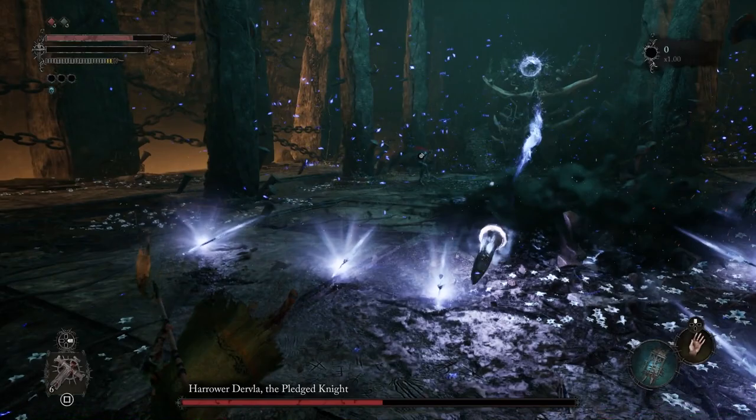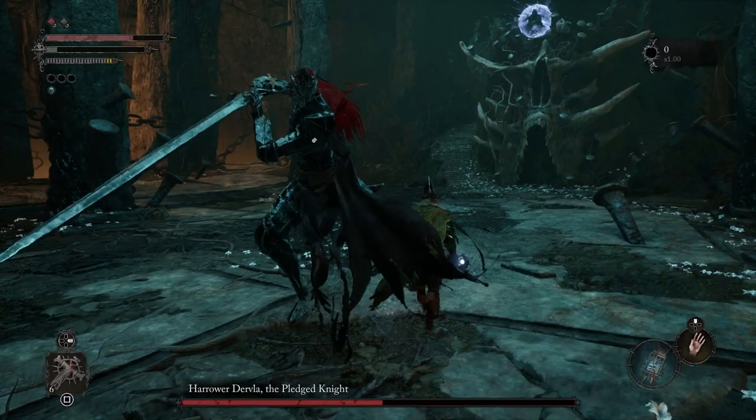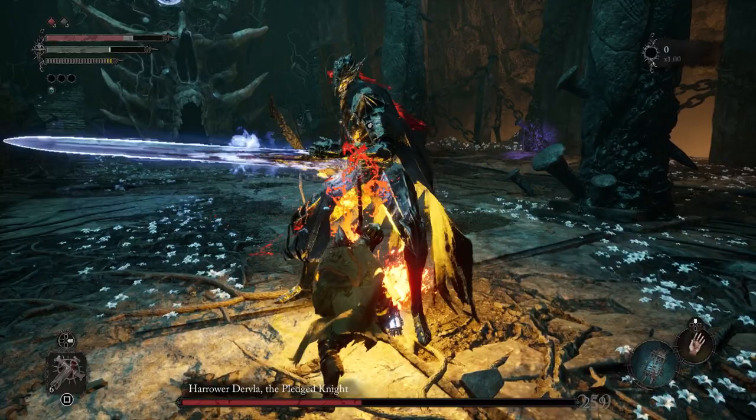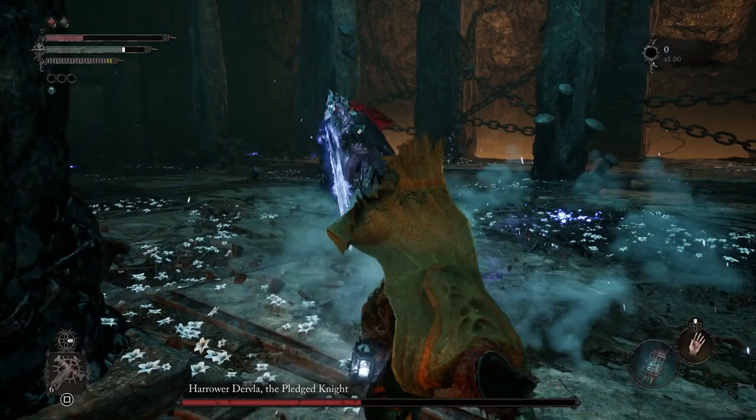Here comes the magic missile — four magic missiles, I believe — so we're going to roll to avoid all this. You can also listen for the sound cue when they're going to be casting spells. Right here everything's glowing; they're going to buff this person's sword. So we're going to do a running R2. And then they're going to slam down with their sword, which unfortunately hit us.